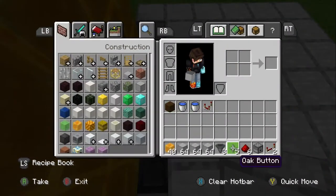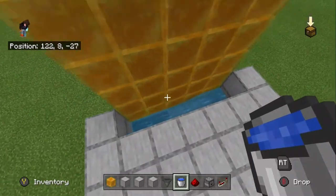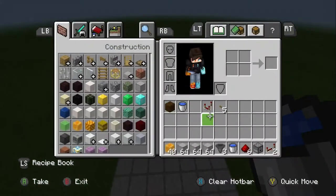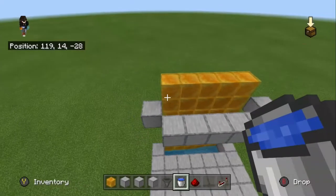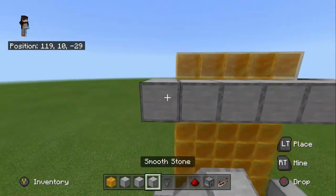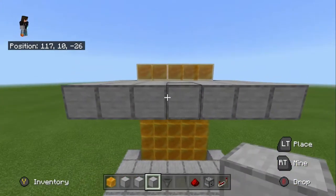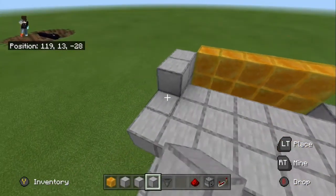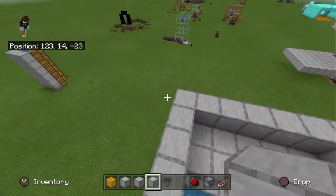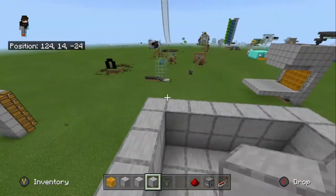Then we are going to place a water bucket right here, that will go all the way across. Once you have that placed in, we are going to come up here and fill out this platform a little bit, and then build up some walls. I would recommend building these up a little bit higher, but if you are building this in a cave, you just have to dig it out.